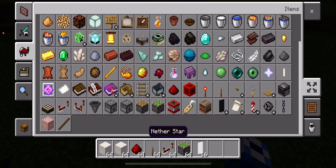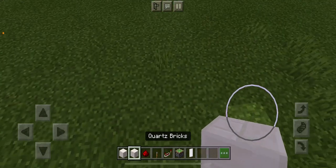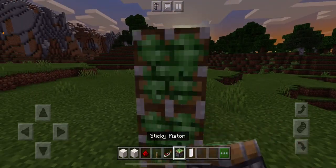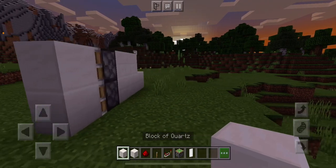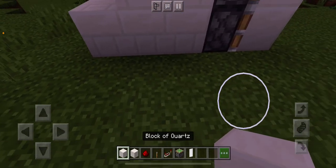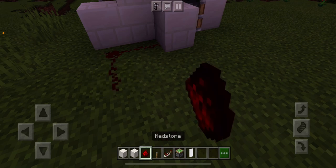I'm going to go ahead and start building the closet. I came up with the idea to go with three quartz bricks here, and then put two sticky pistons right here, put a block of quartz right there, and add a lever right there. Now you add quartz bricks right here, a piece of redstone, and line it up right here.